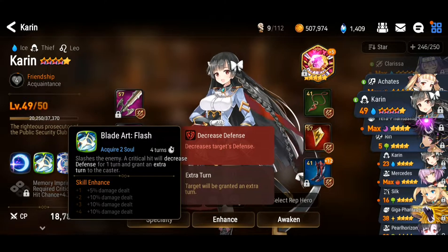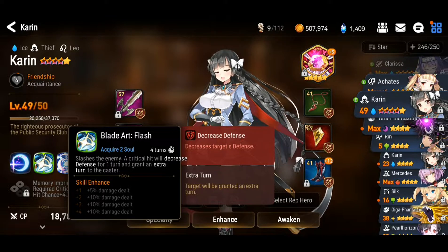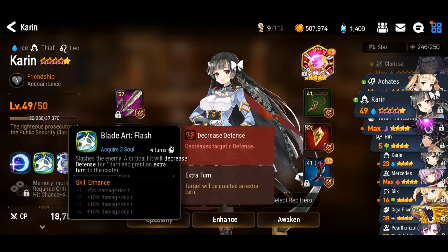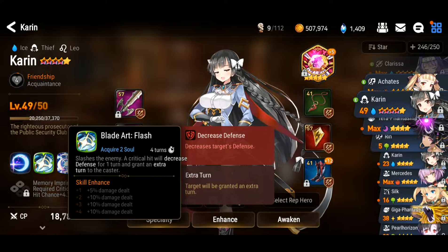Number two: she slashes the enemy with the blade art called Flash. It acquires two souls and slashes the enemy. A critical hit will decrease defense for one turn and grant an extra turn to the caster. Just one critical hit will decrease the defense right away — it's essentially 100% defense decrease because it doesn't have a chance or percentage listed. And it grants an extra turn for a DPS unit — that is so great.